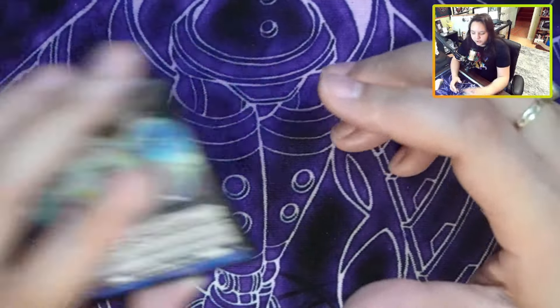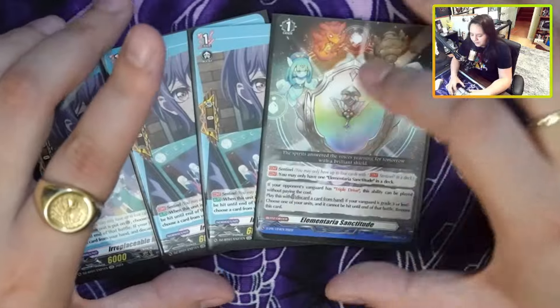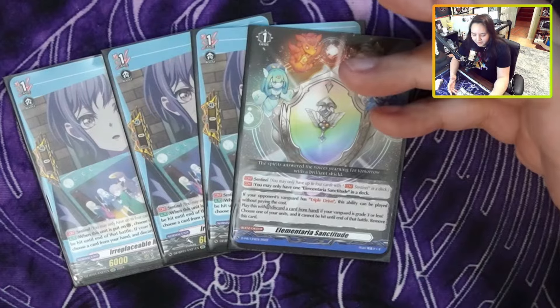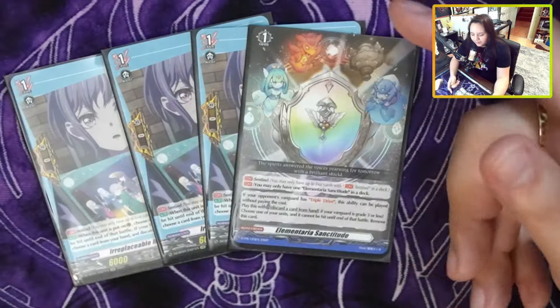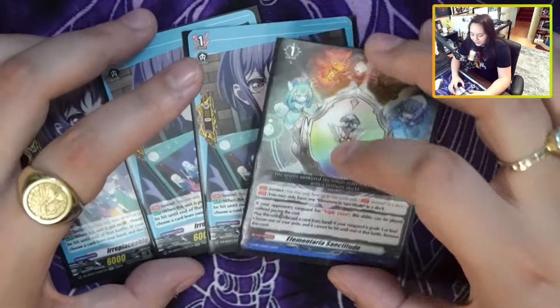After that, we have PGs — nothing crazy, just PGs. Some people ask why run the sentinel in a sealed event. Funnily enough, in a mirror match it matters because of the guard restrict — the sentinel goes around the guard restrict. So if you drop the sentinel, you don't have to drop three cards. Fun fact. The sentinel is still important even in situations like that.